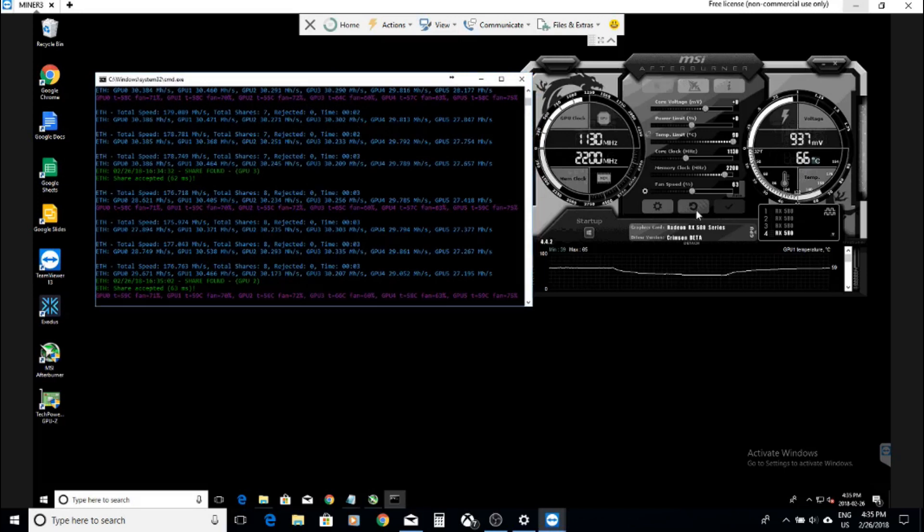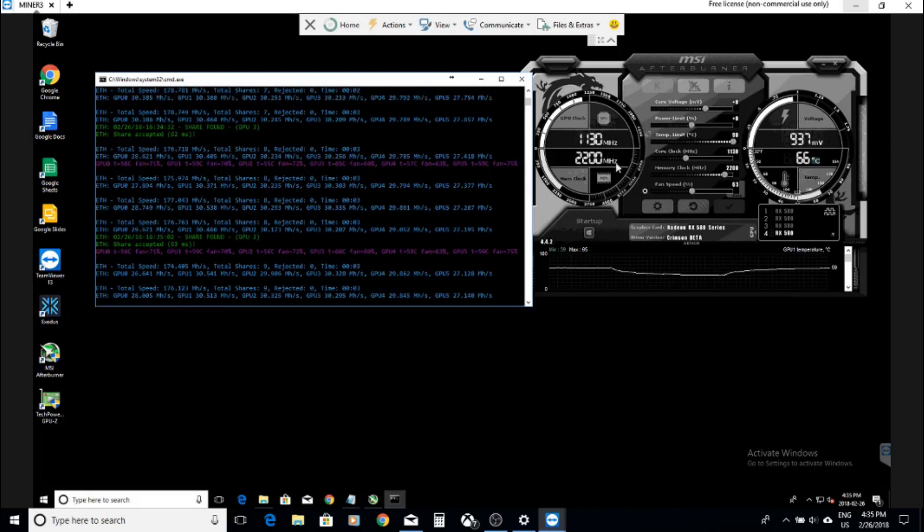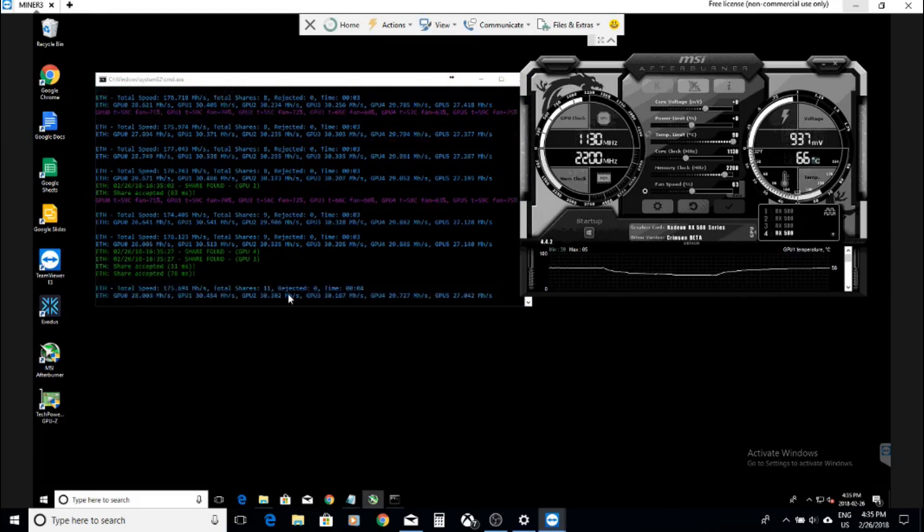Here's MSI Afterburner. I only use it to adjust the fan speed. But as you can see, the core clock is set at 1130 and the memory clock is at 2200. There's the voltage, there's the temp — straightforward. Here's all the cards. Very straightforward stuff.